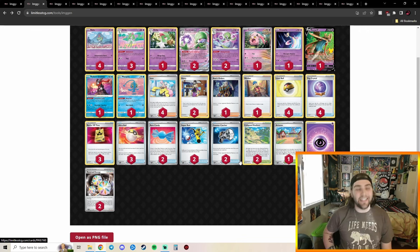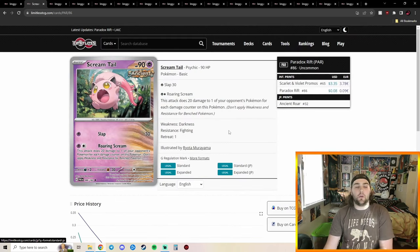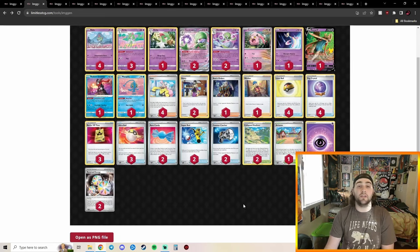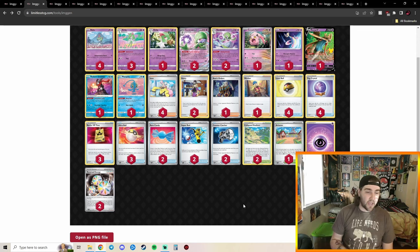In 15th place we have Gardevoir EX featuring Scream Tail and Counter Catcher. Scream Tail is a really cool card — its Roaring Scream attack does 20 damage to one of your opponent's Pokémon for each damage counter on this Pokémon. You can kind of do what Chrisalia does but with more damage, because you don't have to put energies onto different Pokémon — you just put all your damage counters, up to eight, onto Scream Tail and attack.